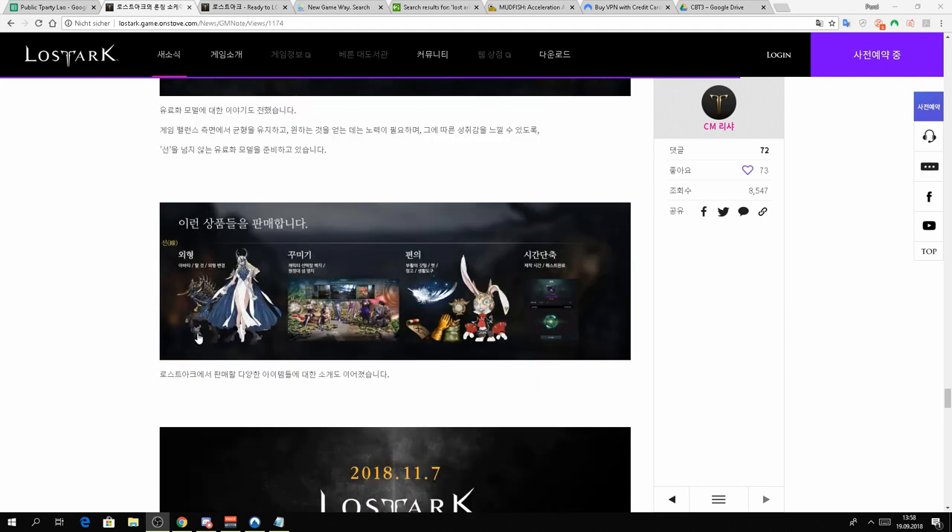Let's take a quick look at what you can buy in the cash shop. Obviously costumes and mounts, and they won't have any stats, so don't worry about that. There's a background for the login screen. There's the revive feather — it's decent, it won't be a game breaker. Pets, cosmetics, similar to that. Faster crafting — so if you craft stuff it's gonna take a while, and if you have VIP or premium you can craft a little bit faster. As long as you won't get any additional attributes on it, it won't be pay to win.